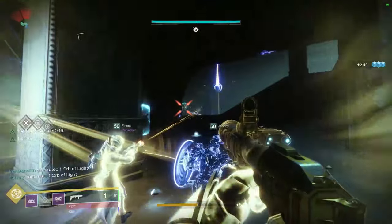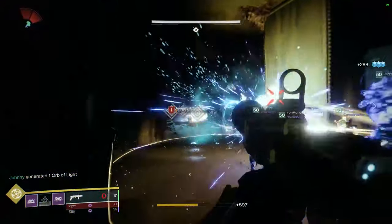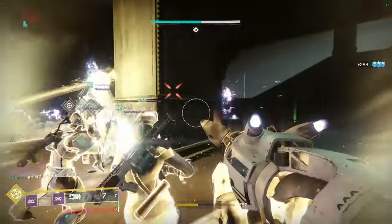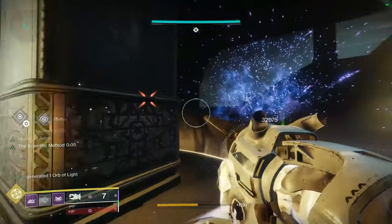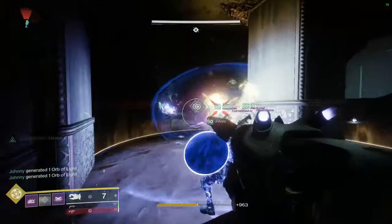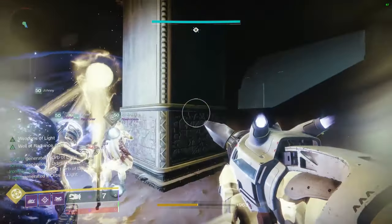Myself and the other Titan would swap between using the Banner Shield and just killing ads depending on what was needed. Our Hunter would go invisible to pick up a ball, run back behind the pillar, and throw one ball at a time at the ogre — remember, infinite time, no need to be aggressive.